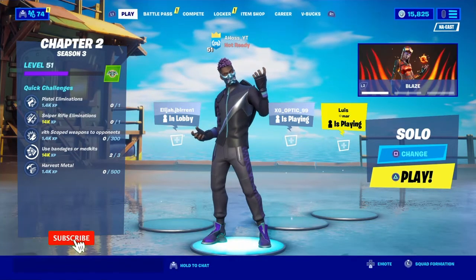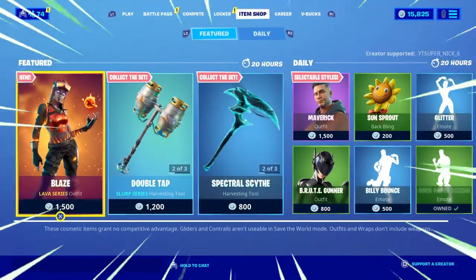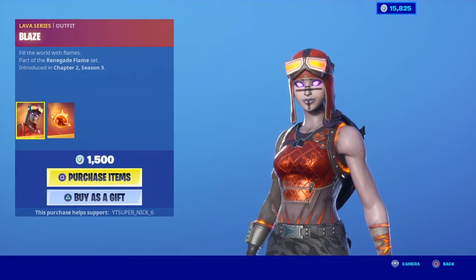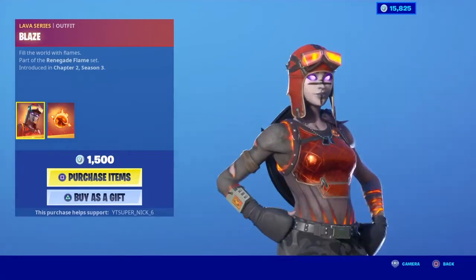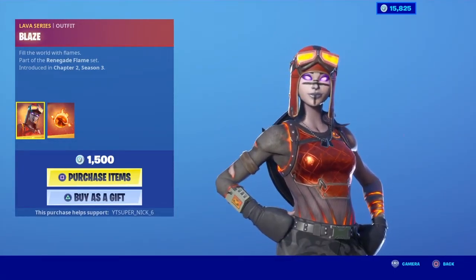If you didn't know this already, there is a molten renegade raider called Blaze in the item shop right now. The skin is 1500 V-Bucks and it comes with the Firestarter Back Bling. It's a lit skin. Literally. I'm going to be honest, I think it looks better than the OG renegade raider. That's just my opinion, though.